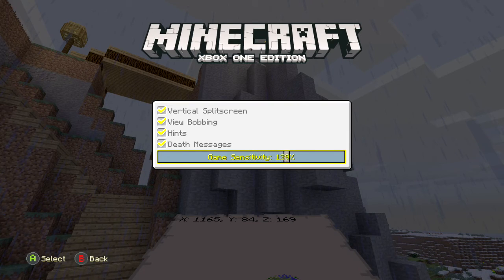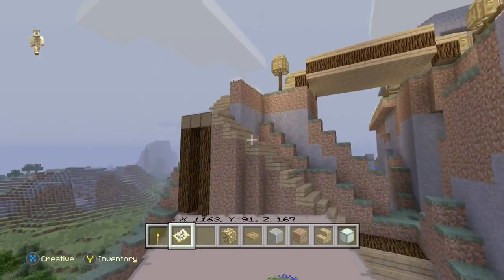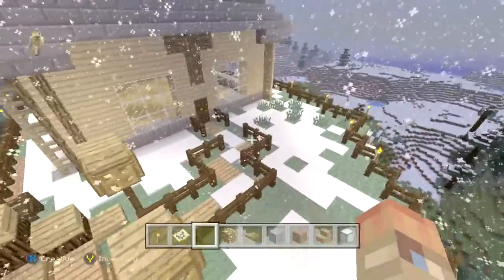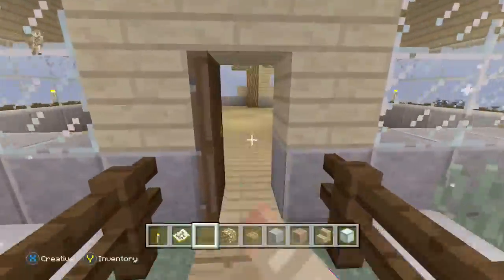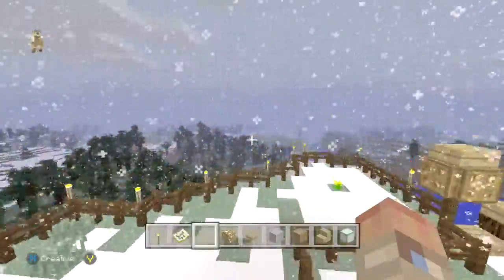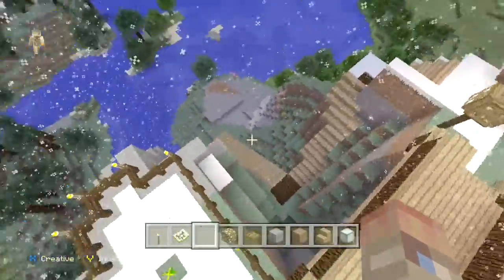I'm turning up the sensitivity because Liam sucks. Yeah, this is pretty much it — just a house on top of a cliff. I thought it was pretty cool, but as you can see there's pretty much nothing inside the house, and there's a lot of snow as well. So that is New World — pretty cool.